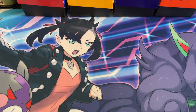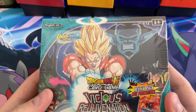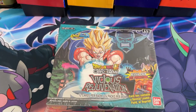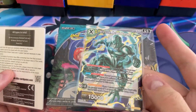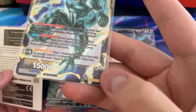Welcome back everybody. Today we're taking a look at a brand new Dragon Ball Super set. It just came out today as of the recording. I went to the store right as they opened and bought a box, and the guy there kind of hooked me up. They had a pre-release thing going on, so I got a promotional Metacooler - Mechanical Contempt. It's a pretty cool looking promo.